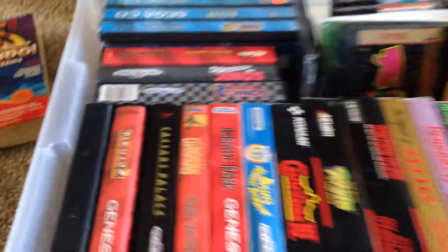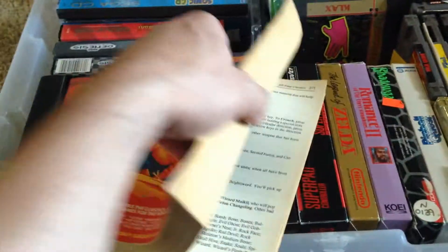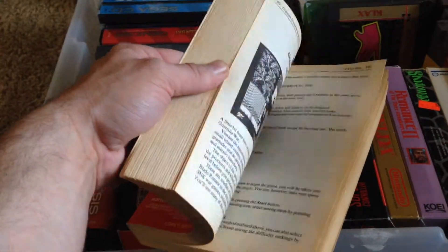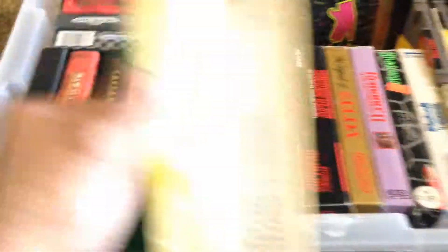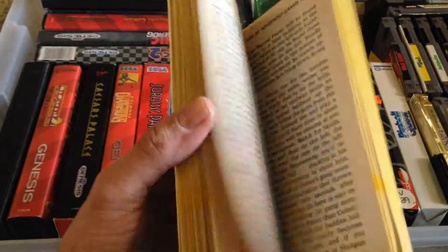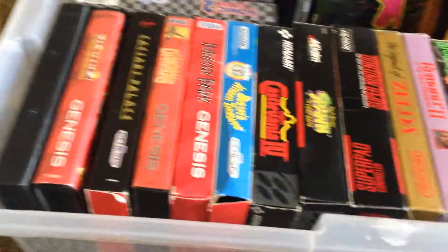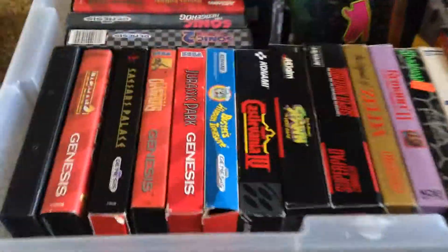I'm not sure where we got these, but it's neat to have this kind of stuff — these unauthorized strategy guides. These are all-time classic games. And these weren't like your regular strategy guides. This one has screenshots, which is rare. But some of these didn't — just text, describing where you were going. This is the precursor to the modern-day strategy guide.